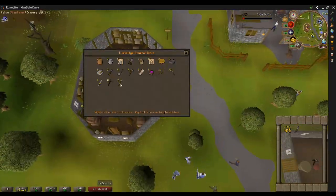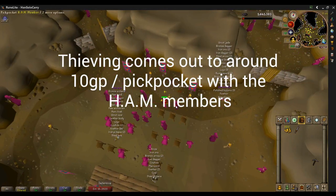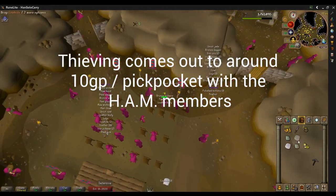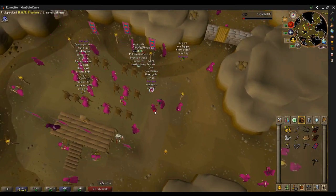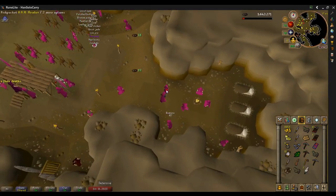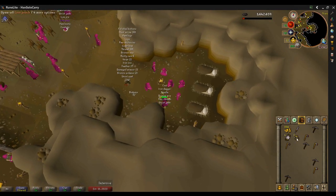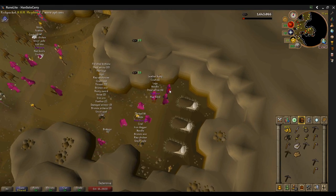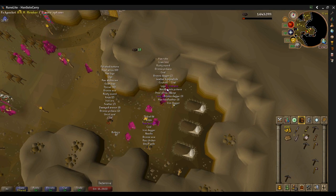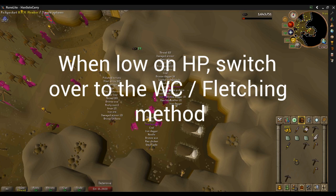I'll run to the general store when I'm getting close to full. You might want to hold on to a steel hatchet so you didn't have to buy one from Bob for this, and also a steel pickaxe. I have an easy clue in my bank — these are great for farming easy clue scrolls. If you're doing Asgarnia, easy clue scrolls are going to be excellent, so you might want to come back here to get godbook pages or whatever.